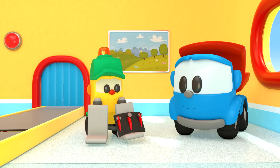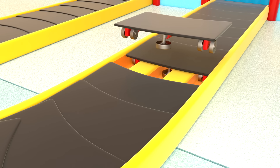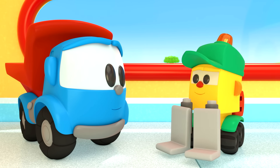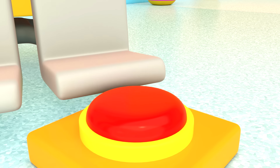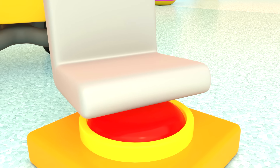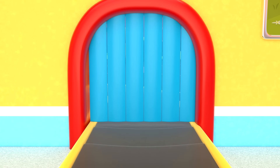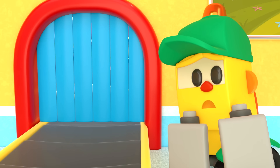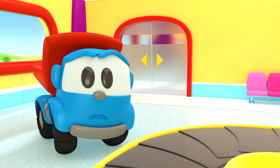Leo and Lifty are making a baggage conveyor belt. Lifty, start it on! Forklift Lifty is pressing the button. The conveyor belt is moving. But where's the baggage? That's strange — let's go and look.